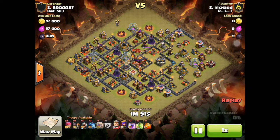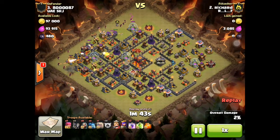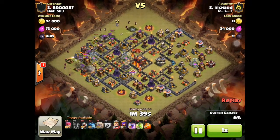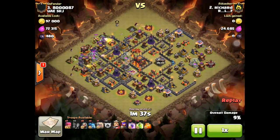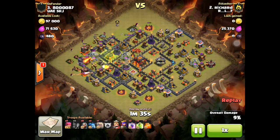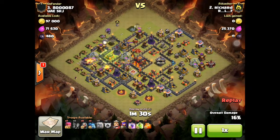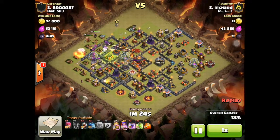I finally got level 40 Archer Queen and I wanted to see how she performs, so I used six golems to try to protect her and see how far she can go. Then a row of wizards — I'm really not using PEKKAs right now when I have six golems because there's not a lot of room. I think having more wizards is nicer to help clear out buildings, and by using jump spells I really don't need the PEKKAs to help go through walls. I dropped my jump spell after my wall breakers.